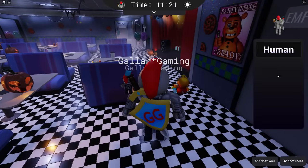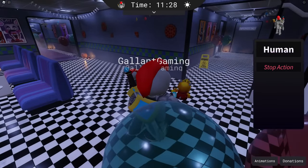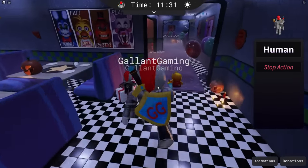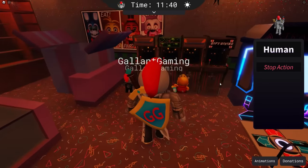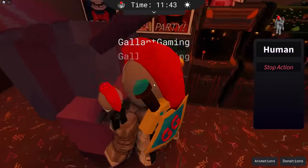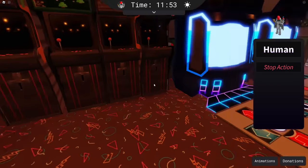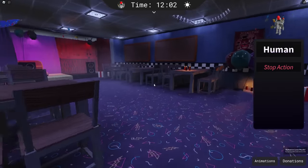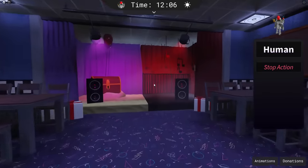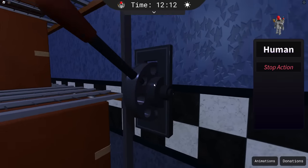The first one is find eight levers in the pizzeria and outside. So let's go on a little lever hunt. The first one is gonna be in this arcade toy area, right next to Puppet's box. We're gonna run up to it and it'll say 'Halloween Puzzle Pull Lever.' We're gonna pull it, and there is one. In the bottom right, something popped up — this is one out of eight. The second one is in the backstage of Pirate's Cove, right in front of us. We're gonna grab that.